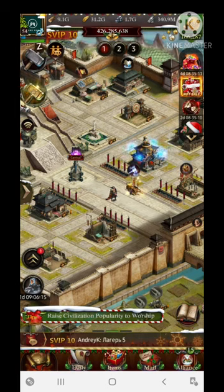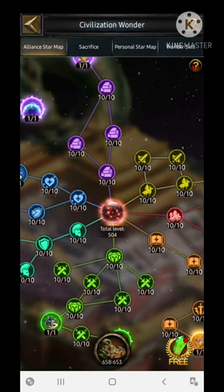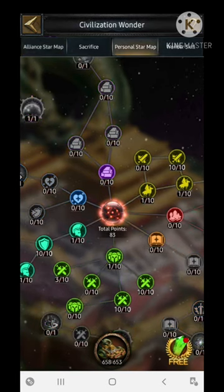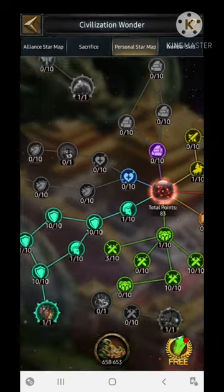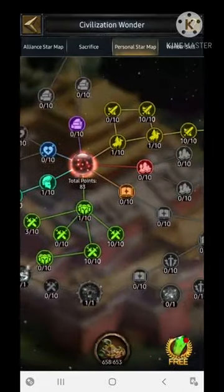Finally, the Civilization Wonder also supports the increment in the march size perk. You can increase the marching troop limit from this section. You can get around 10,000 of the maximum marching troop limit from the Civilization Wonder section.